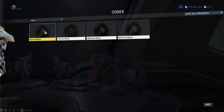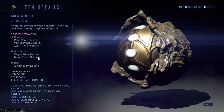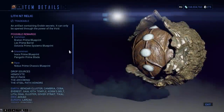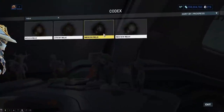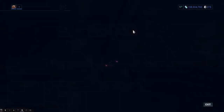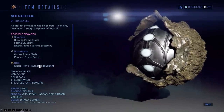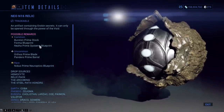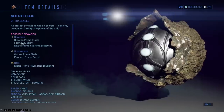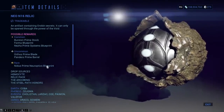Nidus Prime has four relics: the Axi A14 with the blueprint as the uncommon, the Lith N7 with the chassis as the rare, the Meso B5 with the systems as the common, and the Neo N16 with the systems as the common. And there's the Neuroptix as the rare — though I confused it with Nezha for a moment.